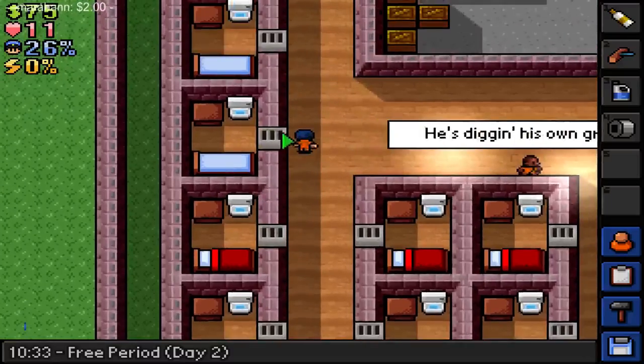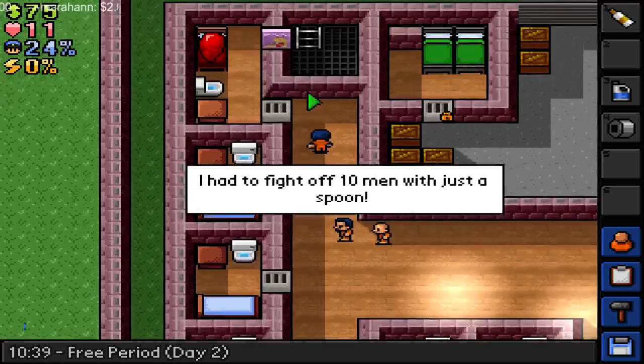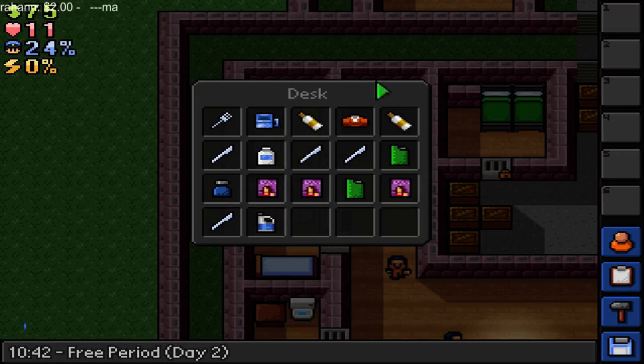Oh yeah, we want backup desk — which should be this guy right here. Back up, back up. Yeah, let's back up. Let's put that in there. Let's bring this to my room so it's on hand — put that in there and that in there. We got what we need.